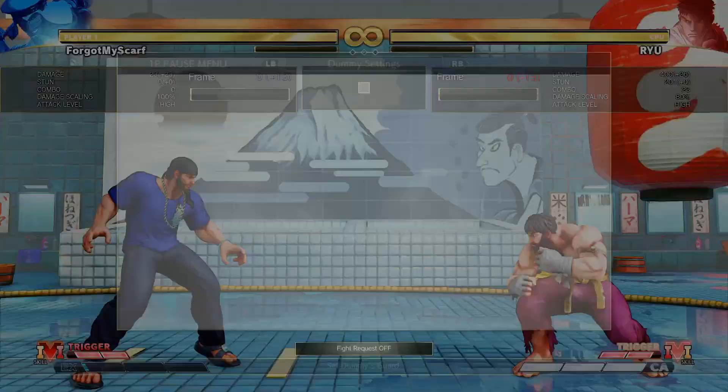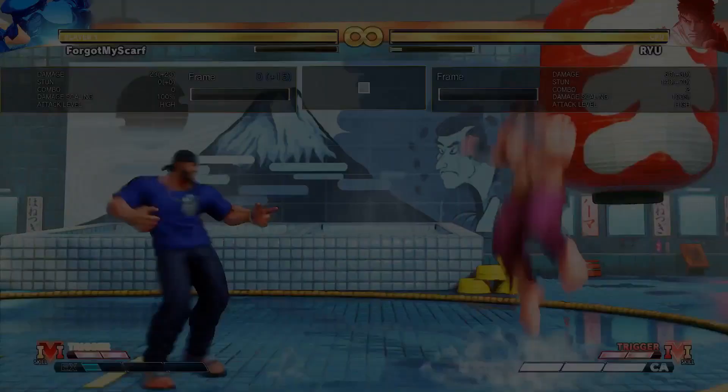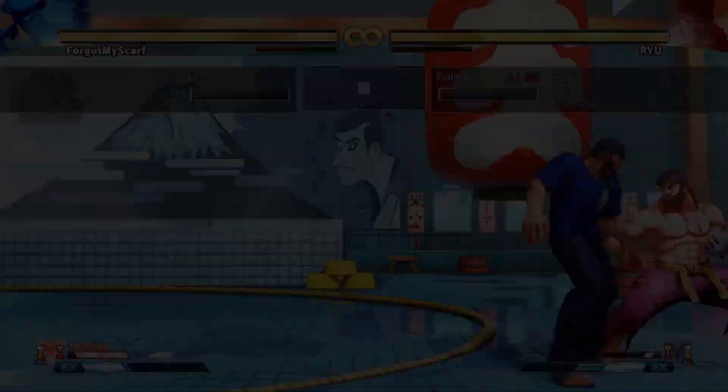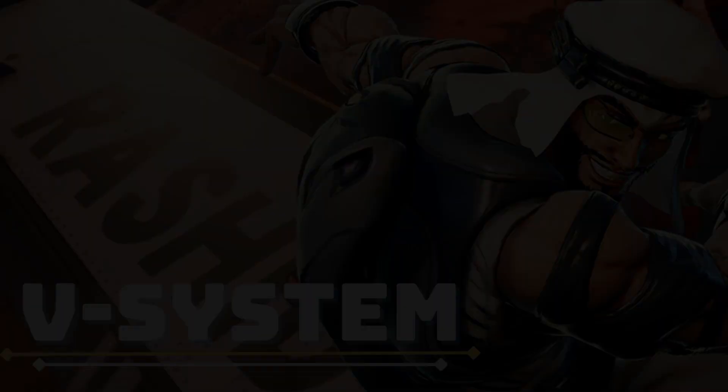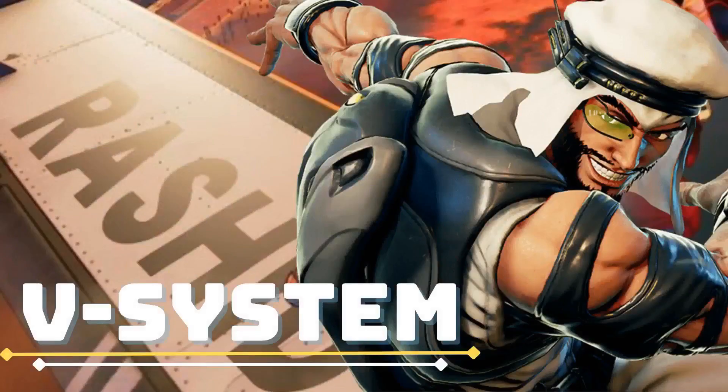He also has these Tornadoes, and these aren't really used in neutral a lot — sometimes the light one, which has a decent vertical hitbox. But you want to be using the Heavy one because that's the one that cancels into the roll and is plus on block. The EX one is also plus on block, especially in the corner. Those are part of his pressure.